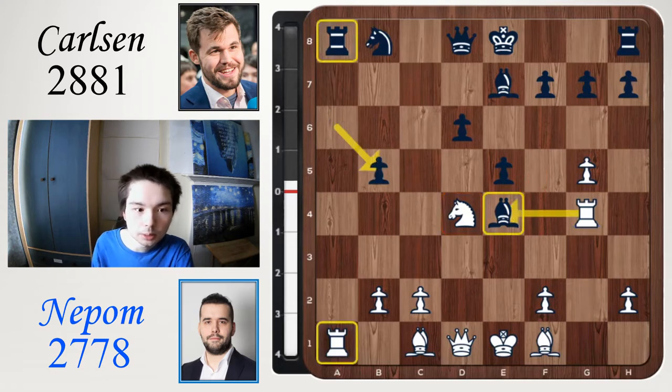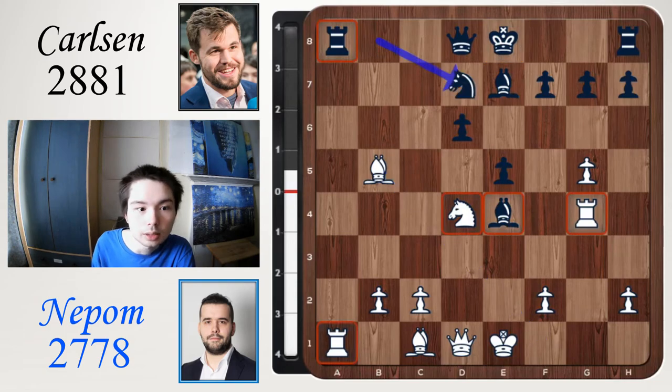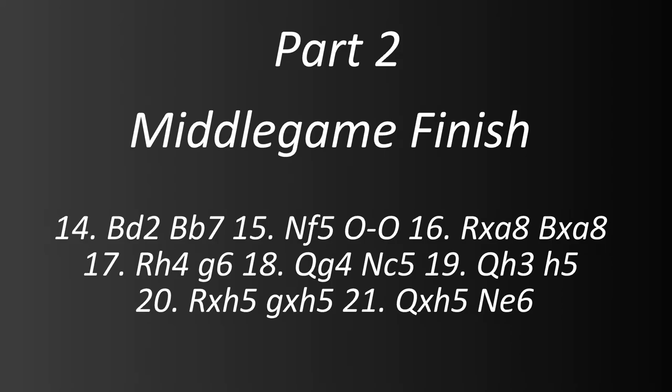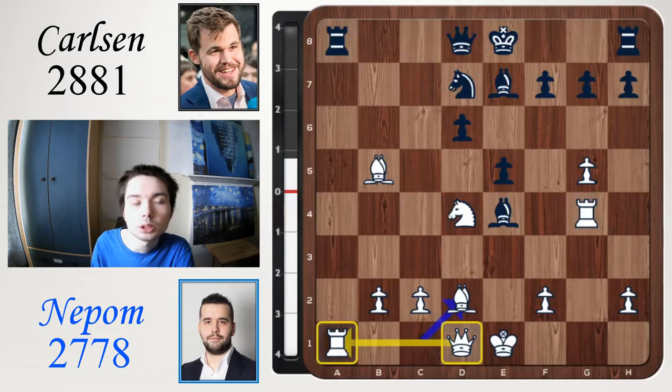A takes b5 played. So the rooks attack each other on the a-file, the rook on g4 attacks the bishop, and the pawn on e5 attacks the knight on d4 — what to play now? Bishop takes b5 check, knight d7. Ian plays a really good move: bishop d2.